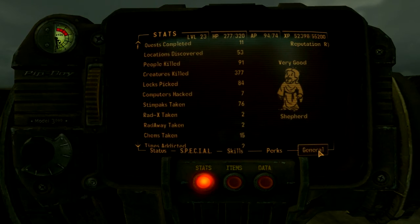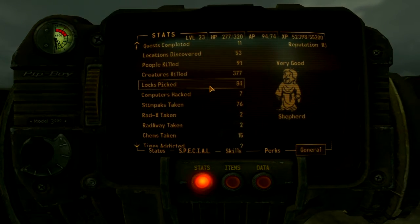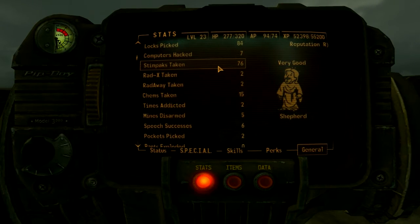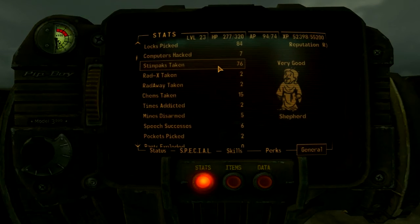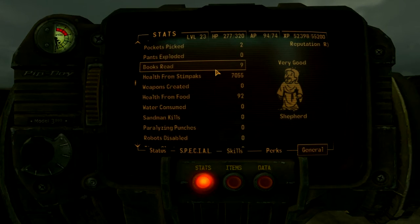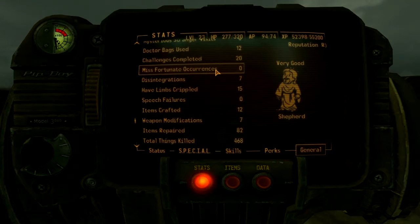What's this? Oh look at this! Quest completed, locations discovered, people killed, creatures killed. I've picked almost as many lockpicks as I've killed people. Holy crook — seven computers hacked? Really? Only addicted twice. I haven't really done much, have I?